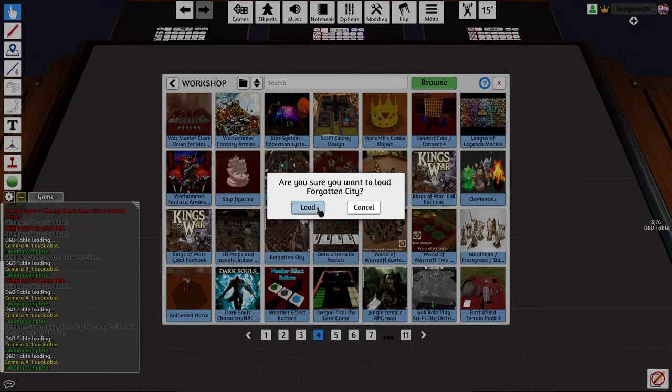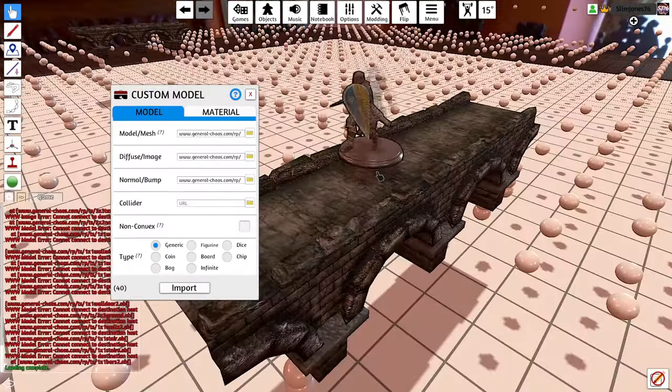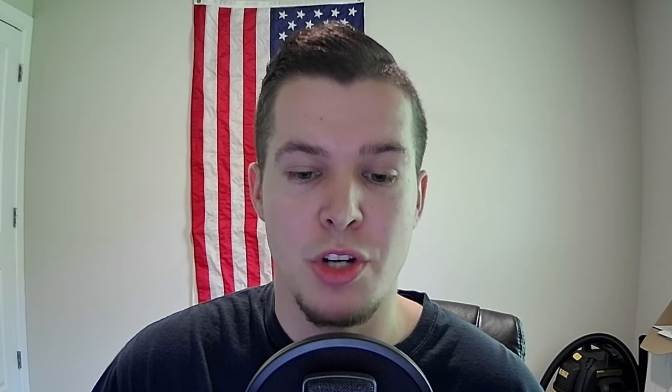When I first started TTS, I used 3D assets for everything, including battle maps and figures. But a lot of the assets were from people's workshop uploads that didn't update them, and that would cause a lot of pieces not to load when it came time to run my session. So I decided to simplify things and upload my own assets to run everything 2D, which has been working really well. If you're interested in using 3D assets, feel free to search the workshop, or if you're a big brain, create and upload your own.